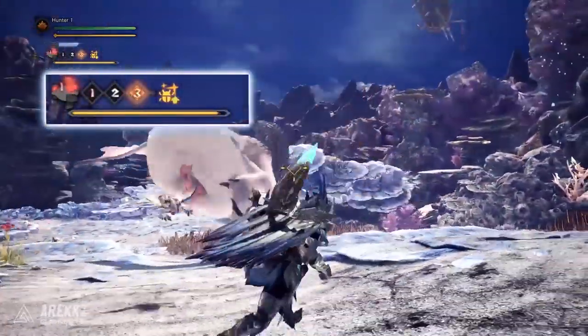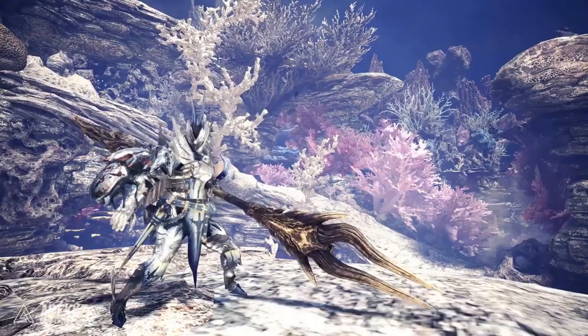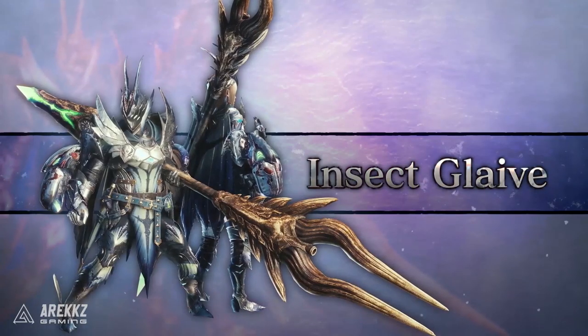Before we dive into the moves, as always we're going to start by talking about the armor, because this is Master Rank Legiana. I've always loved the Legiana armor — I think it looks really cool and it's one of those sets that I wish had a little bit more use towards end game. But the Master Rank version looks kind of like full-on Kamen Rider, Power Ranger — very awesome. The insect glaive appears to be a Master Rank or upgraded version of the Bone Glaive.